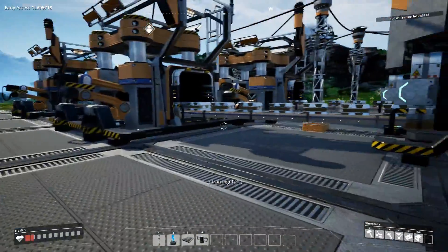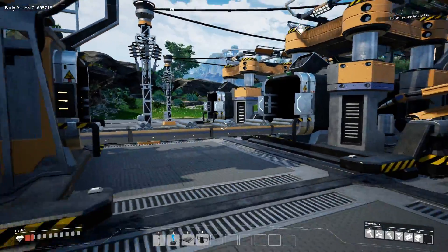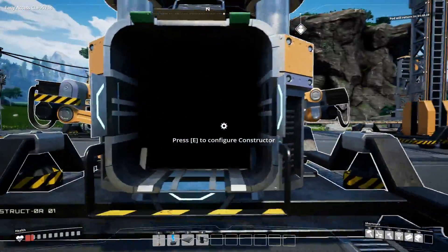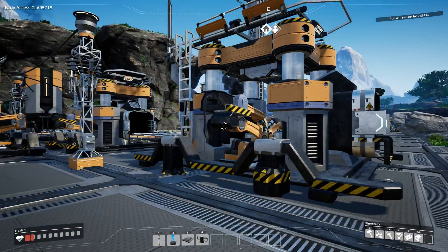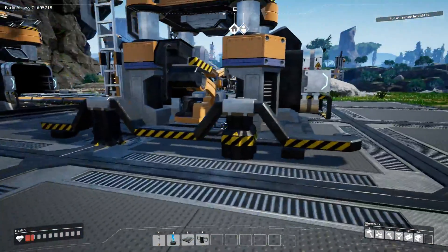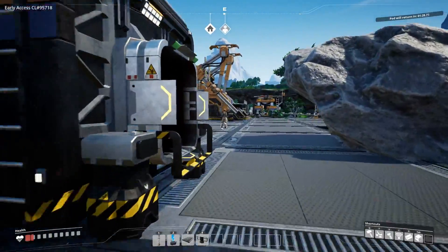A fun thing: you can grab iron right off the conveyor belts. Even though you're setting up all this factory stuff, if you need a raw good you're able to just grab it. So here we're going to be making iron bars and then sending them over to this particular constructor, which we can configure to make more complicated tools.